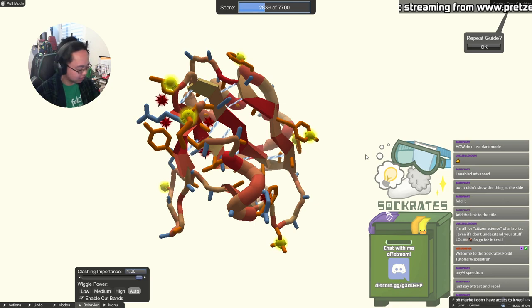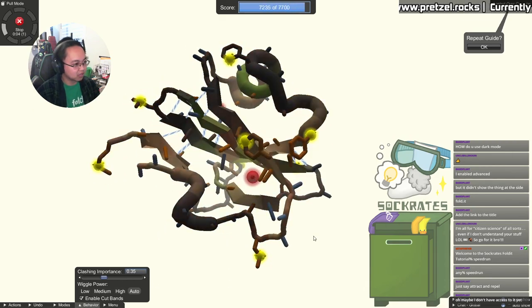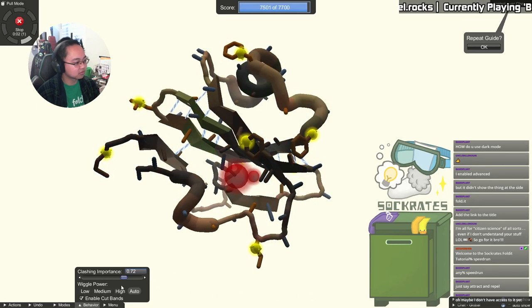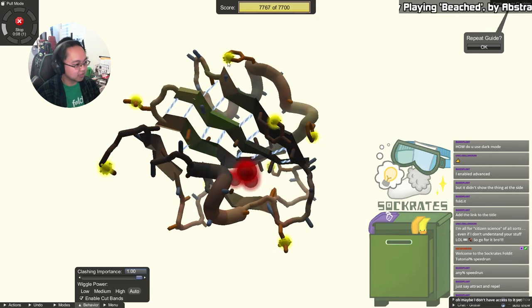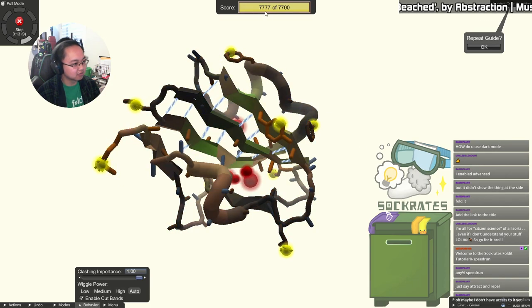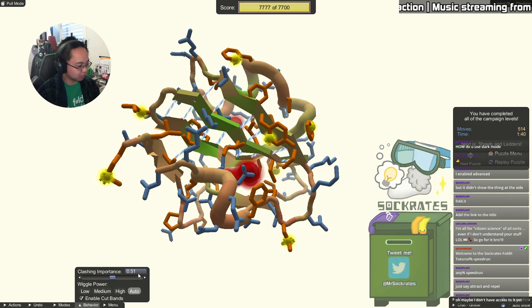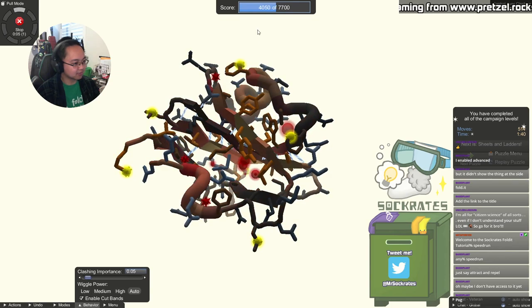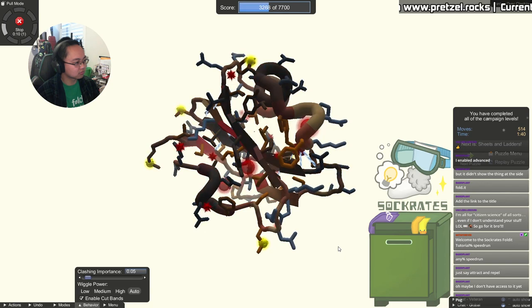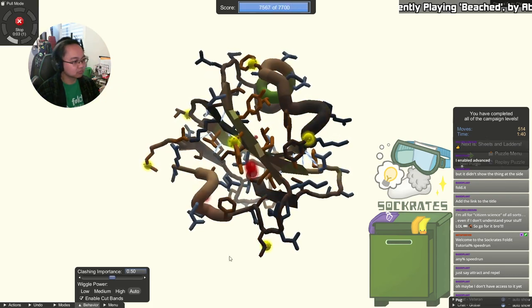Since clashing importance is low, the protein isn't afraid to snuggle up and make more clashes while it tries to right itself. Stop wiggle to have an undo point, then go up to maybe 30% clashing importance — it's percentage-based — and keep going upwards. Gradually ease it in. The tutorial still lets you keep playing, so bring clashing importance back down to 0.05, wait for the score to stabilize, then go to 50% and then full power.